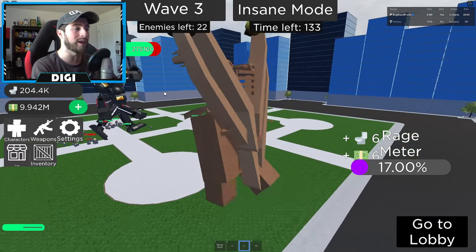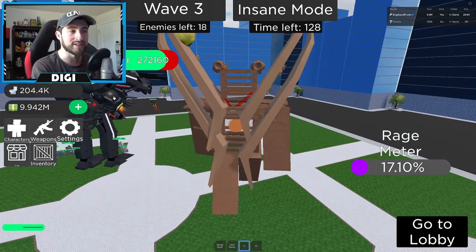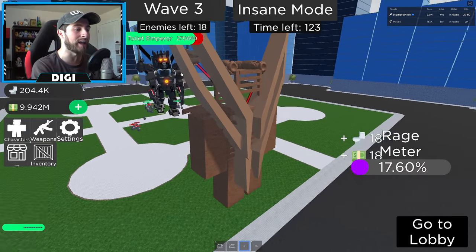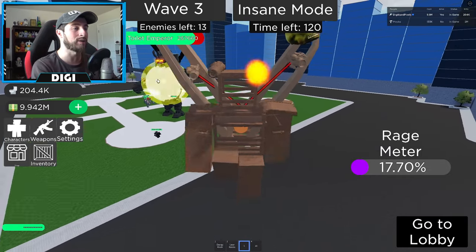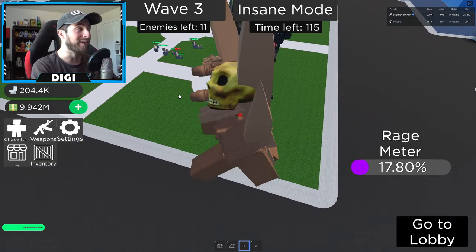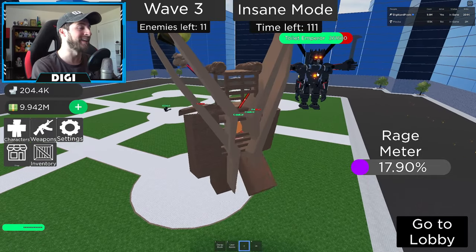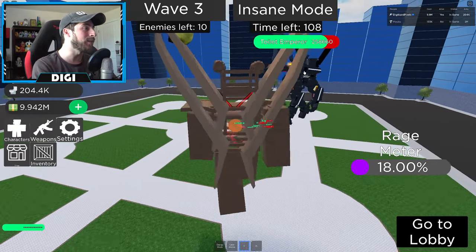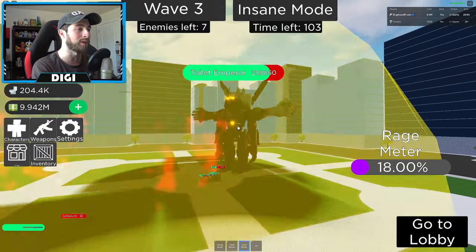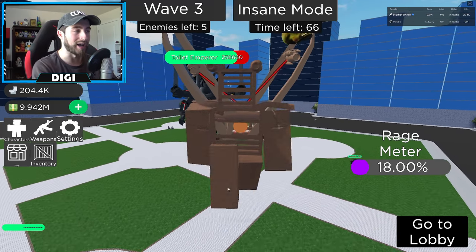The Toilet Emperor is pretty easy to avoid in the sense that he doesn't have a lot of range — or so I thought, because he's got a giant laser core that makes the Chair Titans look like little toys. Someone is definitely dead. But look at this — this is so cool, I love this model. Again, you have to defeat the boss, there's no way around it.